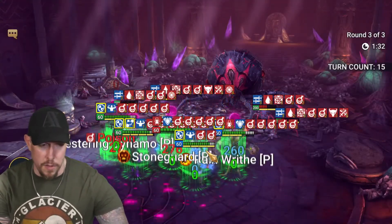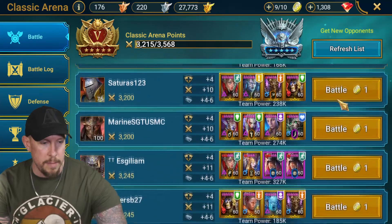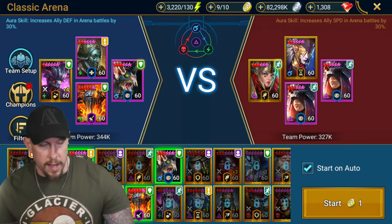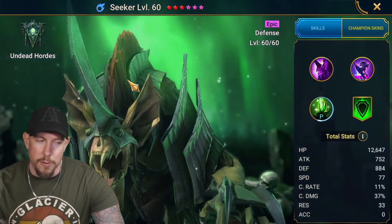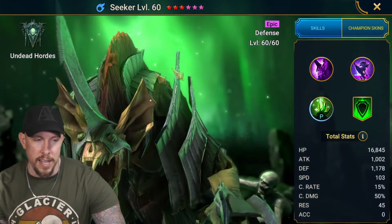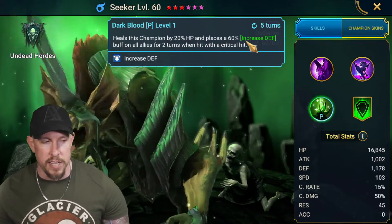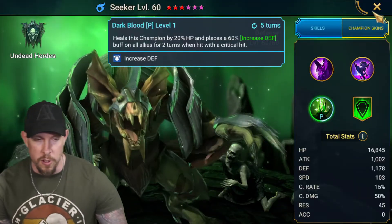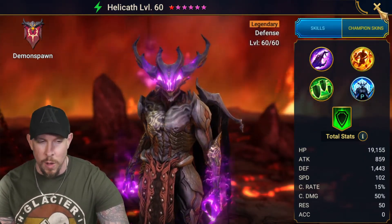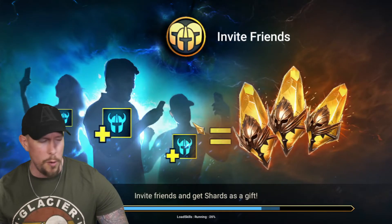Now let's look at the arena. I have a go-second team with Helicath, Seeker, Vogoth, and Magnar. Seeker is in the lead - his passive is so underrated in the arena: heals his team for 20% of his HP and places Increased Defense on all allies for two turns when hit with a critical hit. That gets more damage out of Helicath since he's defense-based. Helicath can place Block Damage on all allies and has a shield on the A2 - I think he's one of the best if not the best go-second champion in the entire game.